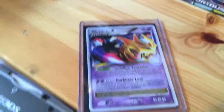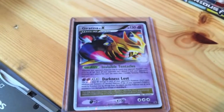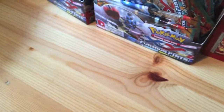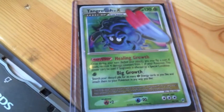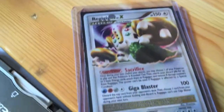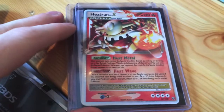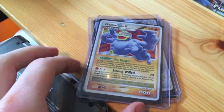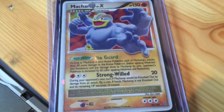I'm just going to pick up the camera to show you: Gliscor, Palkia, and Garchomp — all Level X. Then on the back of this one we have Tangrowth Level X, then Regigigas Level X, Heatran Level X, and my personal favourite — Machamp Level X.